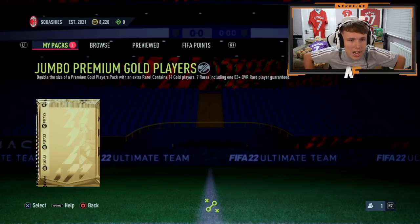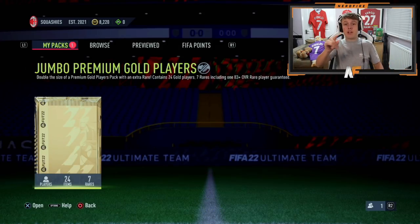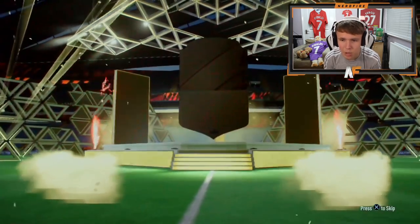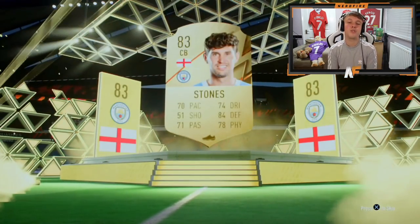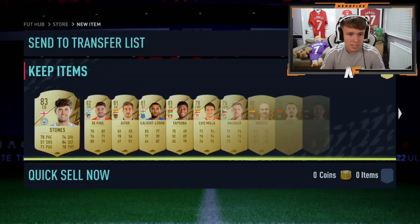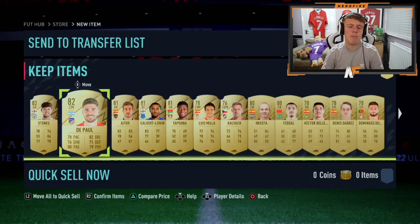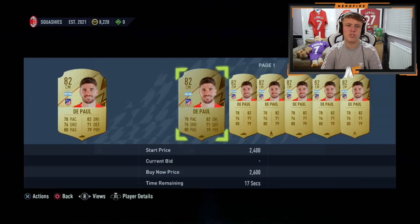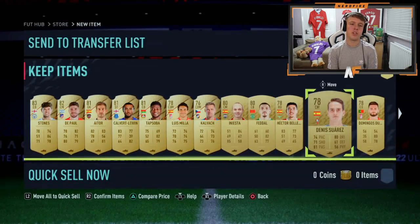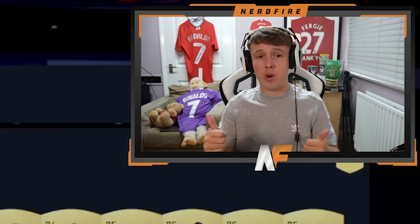Let's see what Orlando gets in the next pack — the Jumbo Premium Gold Pack, which definitely guarantees an 83-plus. So we know we're getting at least a boards here. It's going to be England's centre-back John Stones — not as good as Kimpembe. Who does he get behind Stones? No one really to shout about. The pool is good in game but doesn't go for a lot. He hasn't got any duplicates. But overall, a Kimpembe is actually very, very solid.